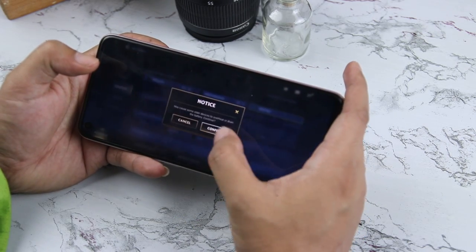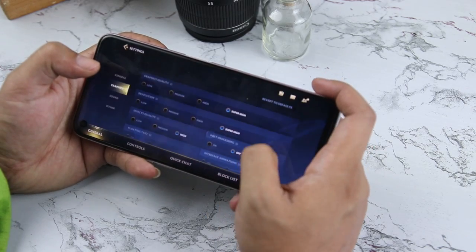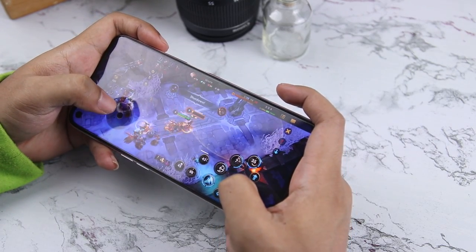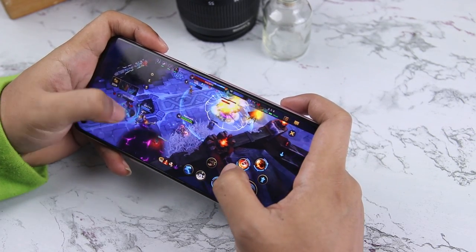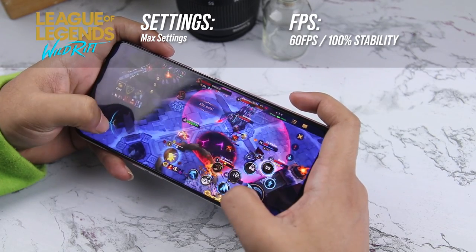For Wild Rift, our settings are set to 60 frames, super high graphics quality and resolution, plus high effects quality. Just like Mobile Legends, even with the bumped-up settings, performance is at a constant 60fps. In heavy team fights, there are no visible frame drops or even stuttering. So we also get a stable 60fps along with 100% stability.